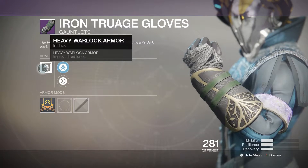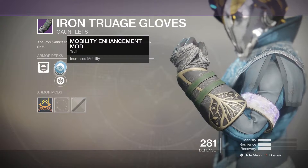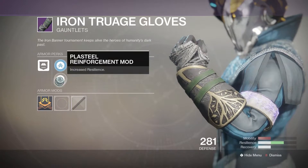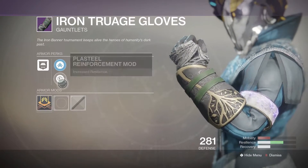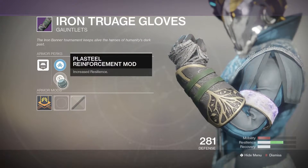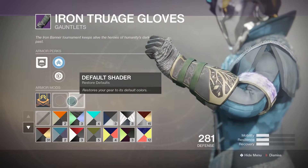Moving on to the gauntlets — heavy Warlock armor which improves resilience. We have a mobility enhancement mod and a resilience mod so you can double up on your resilience. We have an infuse option, a normal mod socket, and a default shader which you can change if you wish.